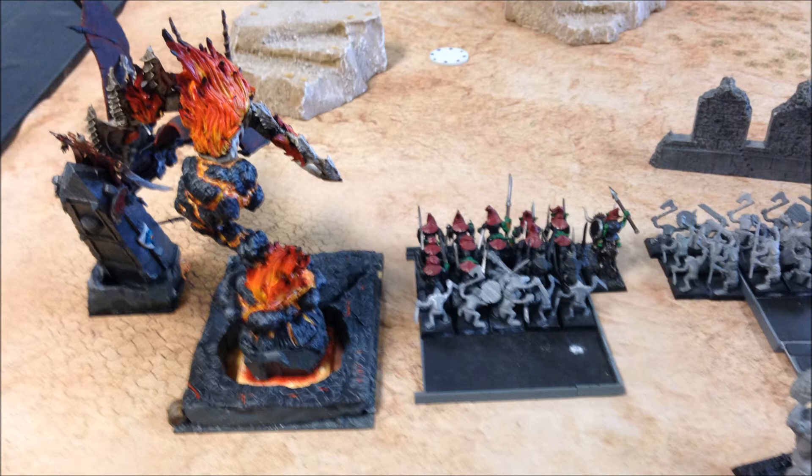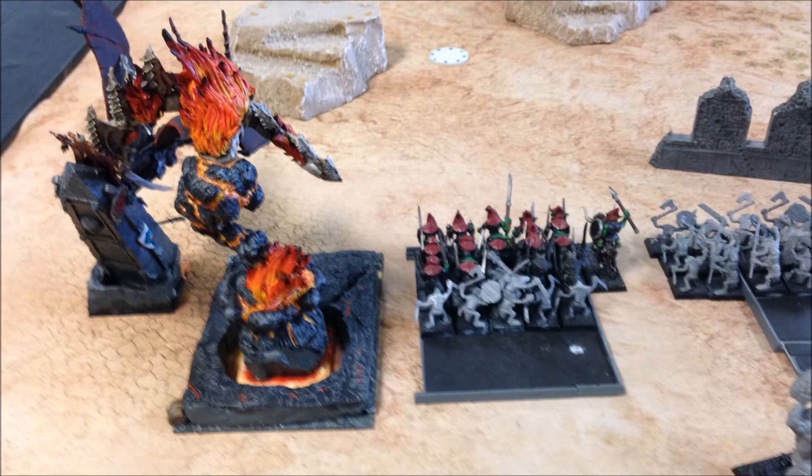Ready to support are 20 loyal hobgoblins with spears and shields, led by Genghis Khan the Hobgoblin Khan riding his wolf Lucky. I also have 30 more hobgoblins with bows and shields. Next to them is my Overlord General and 20 of his Immortal bodyguard bearing the Banner of Shammut Lord of Justice. Safely behind those two are my two Titan Mortars. Making their debut on the far right are 10 Turuks — yes, five of them are proxied as dogs.